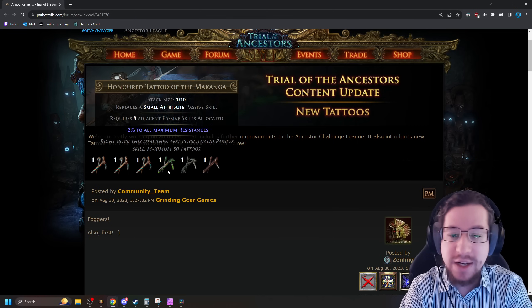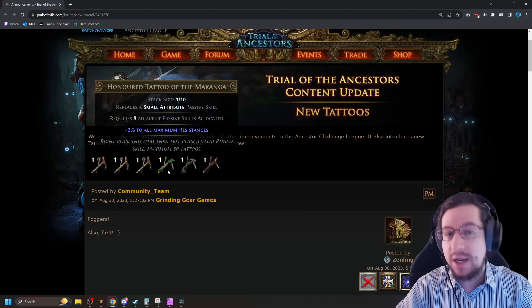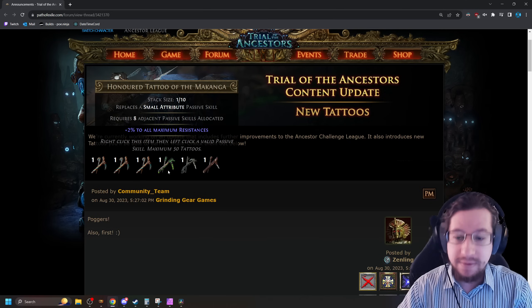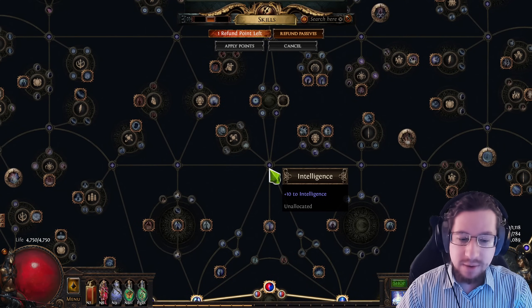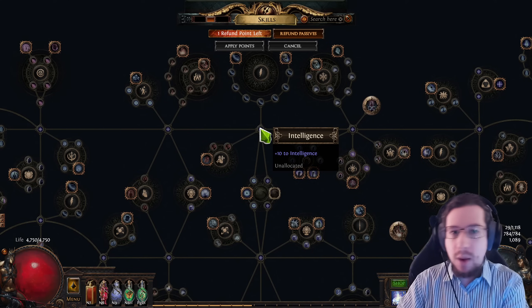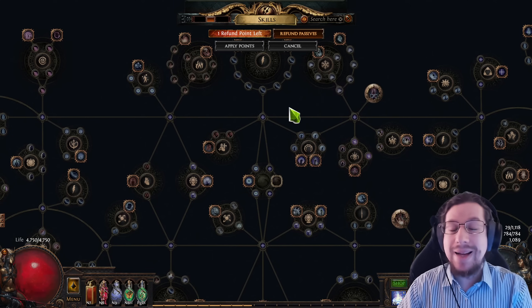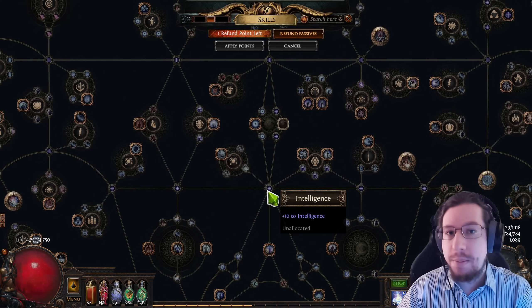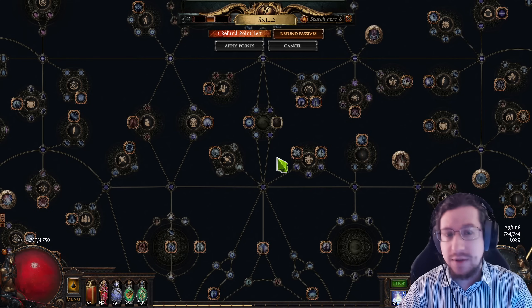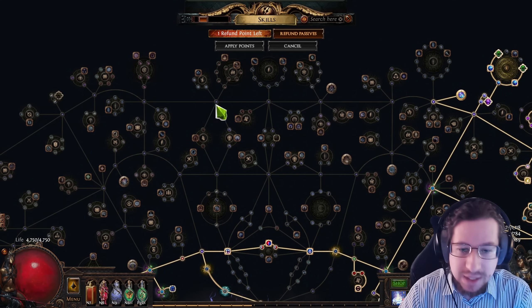Next we have Honored Tattoo of the Maka Naga, and it requires 8 adjacent passive skills to be allocated. But because it can go on any small attribute node, it leaves room for a lot of abuse with the unique Crimson Jewel, A Warrior's Tail, that doubles the effect. You come over to the tree, you put it here — there are 8 adjacent nodes you can allocate. Then up here you put another one that has 7 adjacent nodes. This would work for something like Cooldown Recovery Rate — all of a sudden you are doubling it with Warrior's Tail. You're getting 16% increased Cooldown Recovery Rate and 4% all Maximum Resistances, which is an absurd level of value.